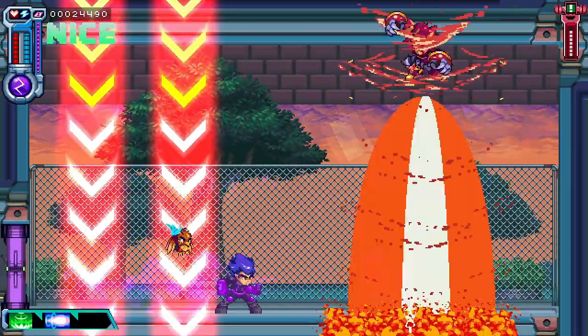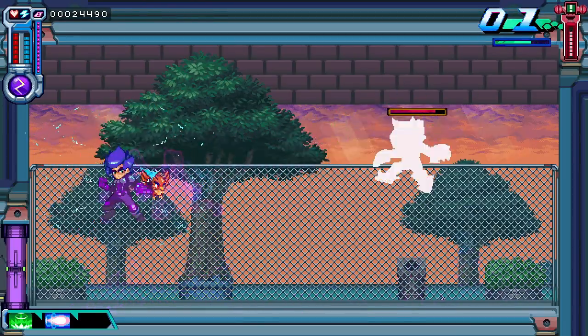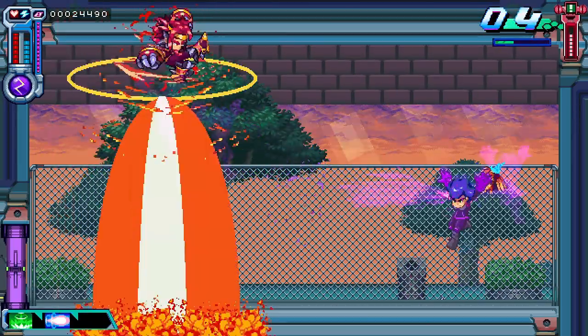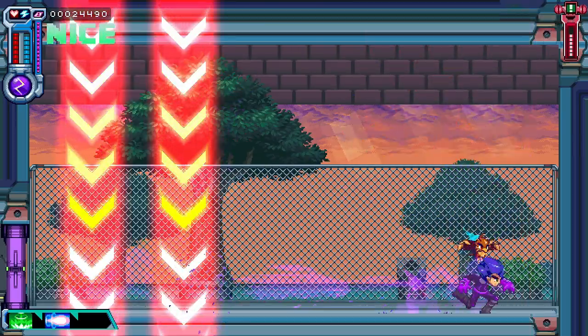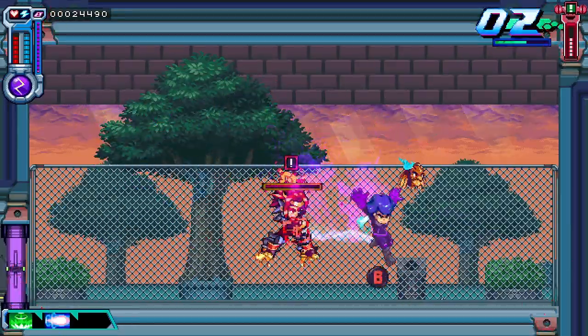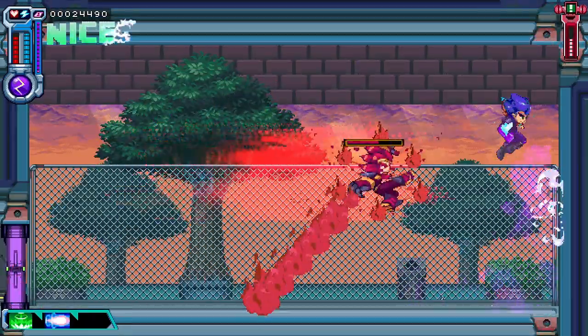By default, K can zip rapidly between targets and then unleash a follow-up blast on any survivors. If you've seen footage, it looks hard, but the controls are both tight and intuitive, and anyone with platformer experience will get a hang of the controls very quickly. That's just for K's default form, though.